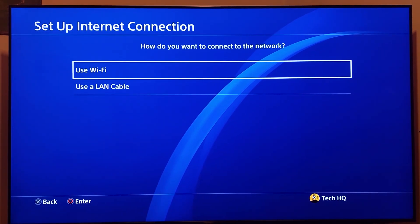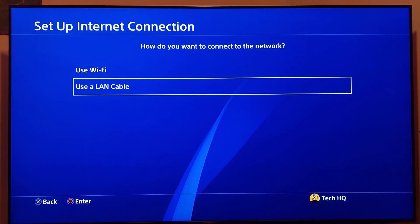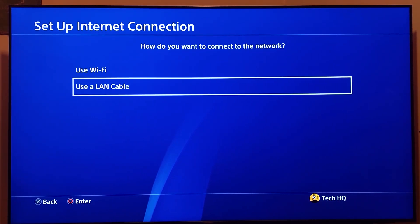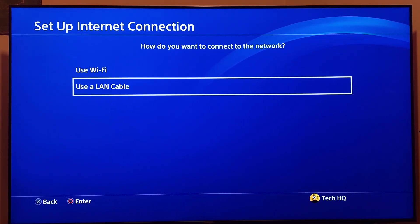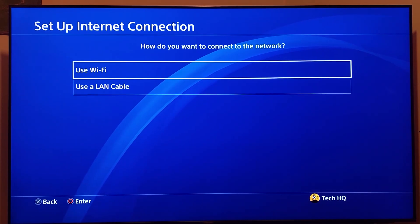Then go down and select Network, then select Setup Internet Connection. Select option number 2, or use a LAN cable. All you have to do is use a wired connection — just plug a LAN cable or Ethernet cable into your console and also into your router. Wired connection is really better than wireless.